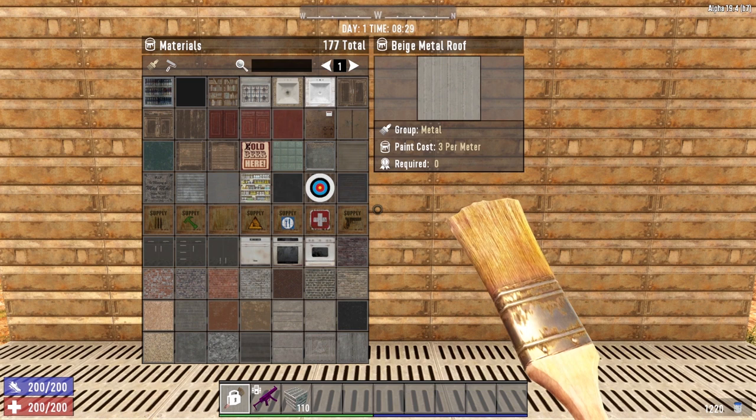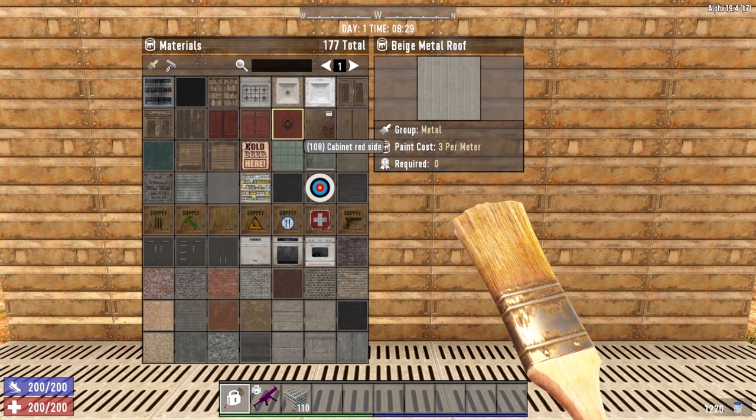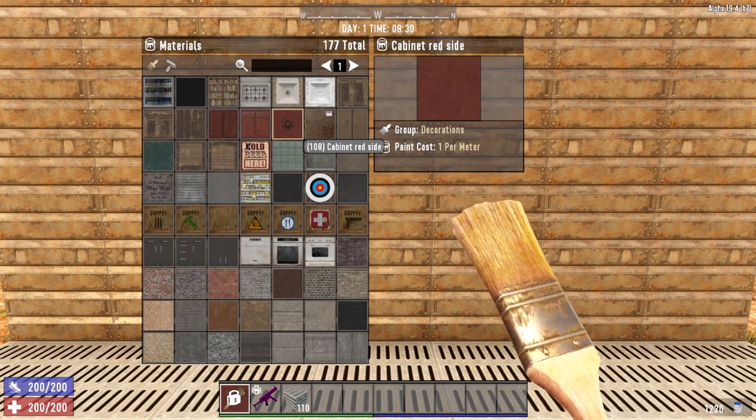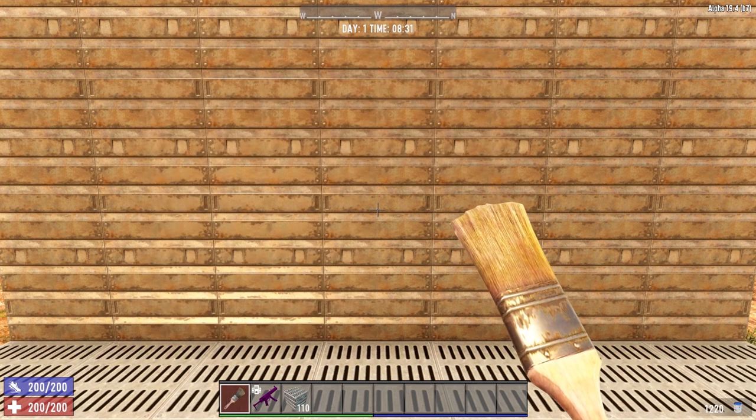There are a total of 177 different paint options. All you have to do is select whichever one you want — let's go ahead and select 'cabinet red side.' You'll notice on the tool belt that the paintbrush icon has changed color, showing you which paint you're actually going to be using.